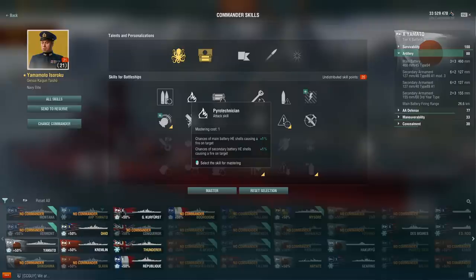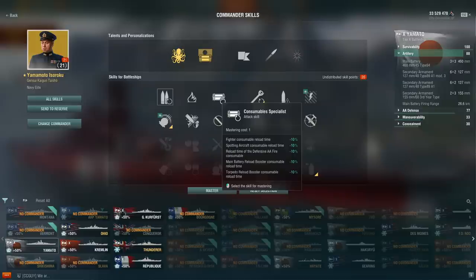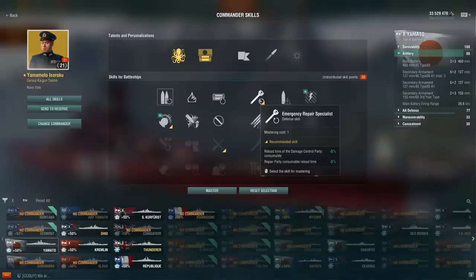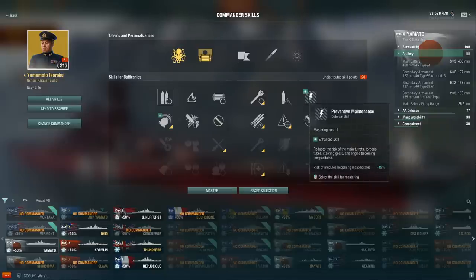Pyrotechnician has very little value — generally only for niche secondary builds to increase secondary fire chance. Consumable Specialist is quite mediocre; mostly what it provides is the main battery reload booster, meaning only French battleships really benefit. Emergency Repair is a worse jack-of-all-trades, but can work for super tank builds on Soviet battleships. Incoming fire alert is still not worth it on a battleship. Preventive Maintenance is quite useful on French or Royal Navy battleships that suffer from turrets being knocked out.